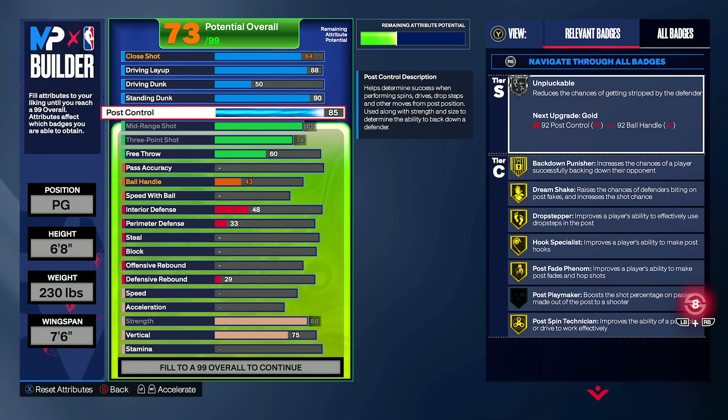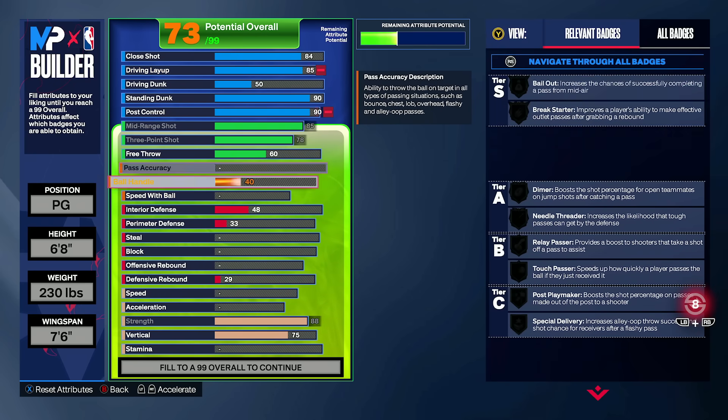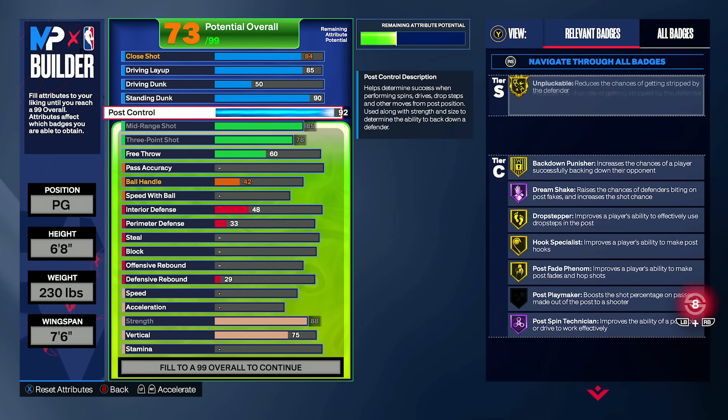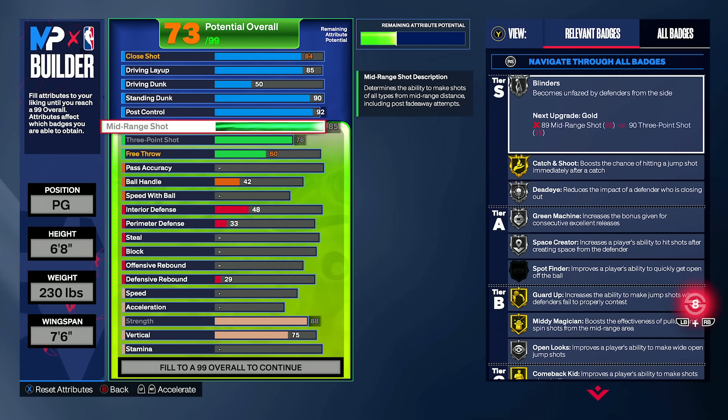I'm vouching that if you're going to put post control on your build, go to 85. It gets you silver unpluckable, and you'll be able to get drop stepper, hook specialist, post fade phenom — all at an elite level. There's not much after that until 92. From 85 to 89 you don't gain anything. At 90 you gain dream shake and post spin technician, but I'd vouch more for 92 for the gold unpluckable. That's something a lot of six-eight PGs and post scoring lockdowns are running. 85 and 92 post control are amazing value in this game.